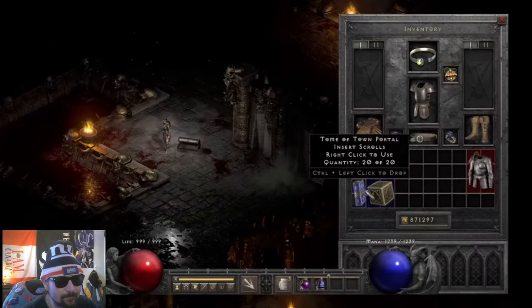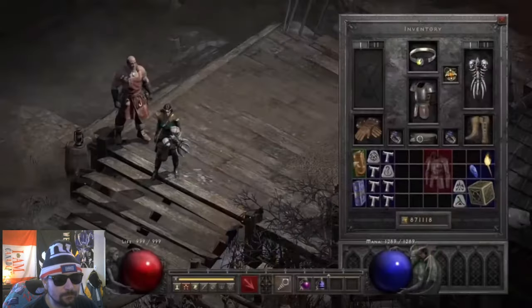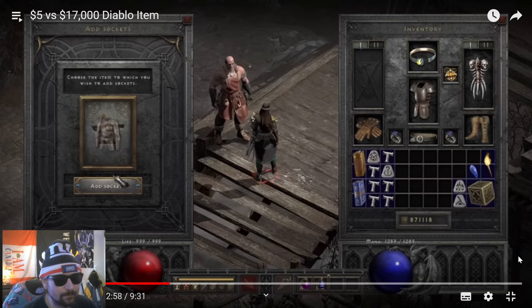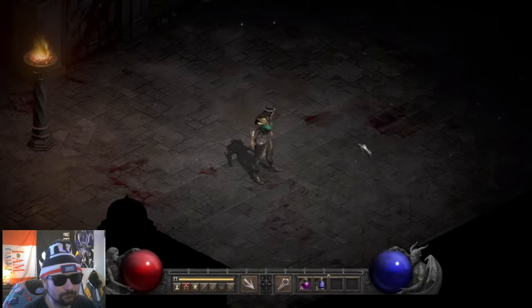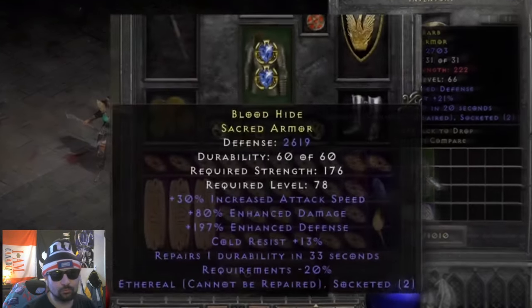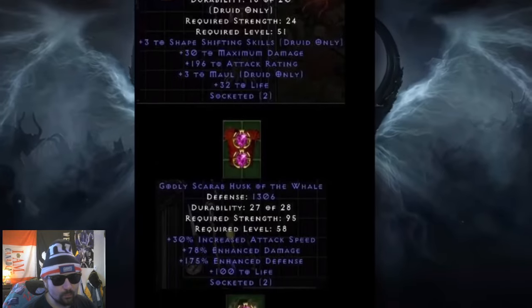Even seasoned players might pick up magic armors hoping for four sockets and 100 life. But what if the magic armor you picked up had insane enhanced defense and repaired its own durability every 20 seconds? That armor is worth a thousand dollars — it might be the only one of its kind in existence. Most players would just charsi it. These erep sacred armor bases are just rare.